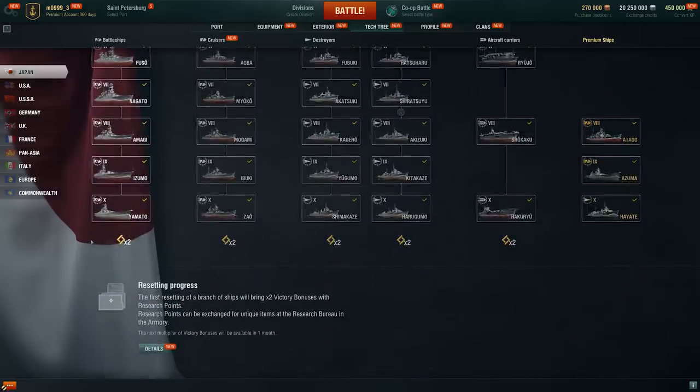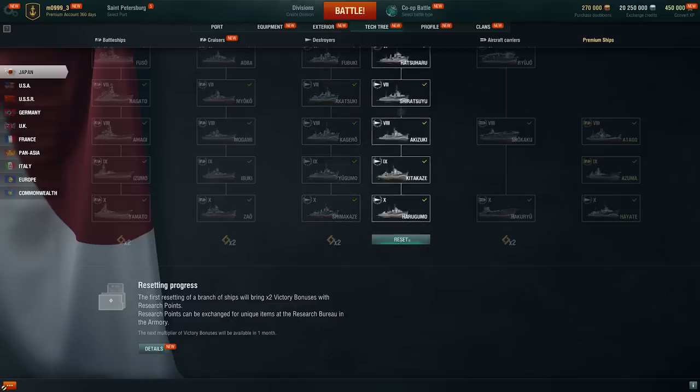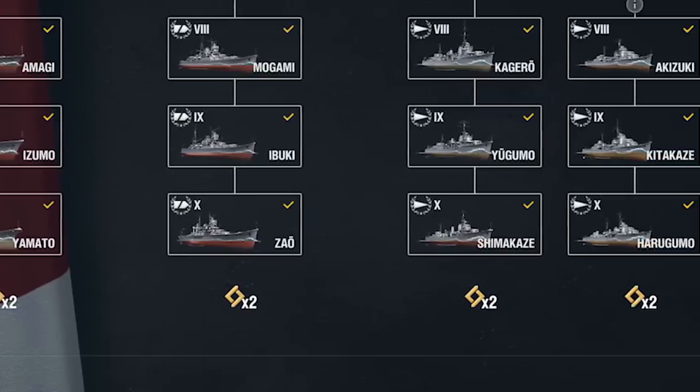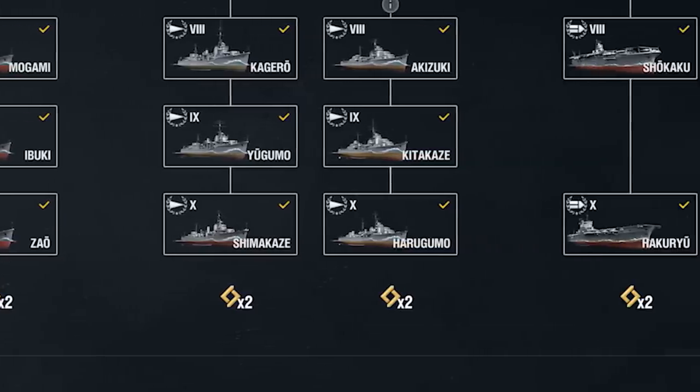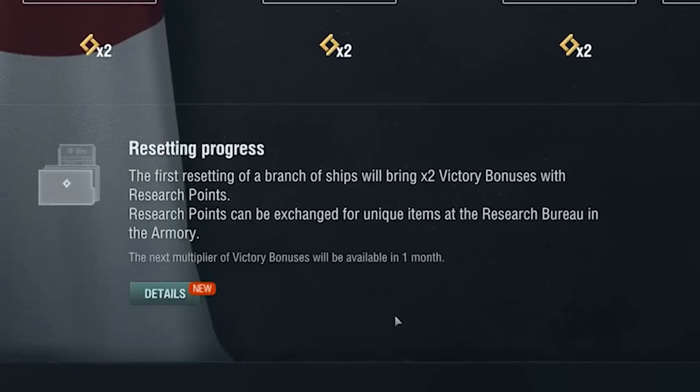Despite the fact that a branch can be reset at any moment, the most profitable time to do so is at the beginning of each new Research Bureau season. A multiplier for resetting the first branch during a season will grant you double the amount of Research Points. Information about the start of each next season can be found at the very bottom of the Tech Tree tab.